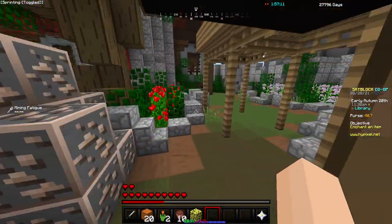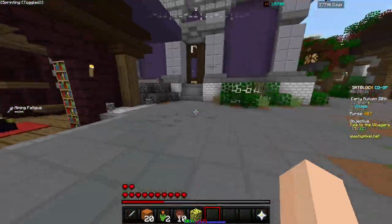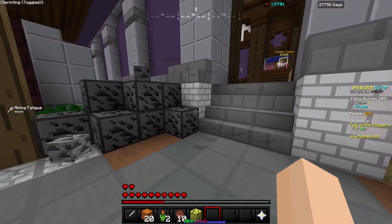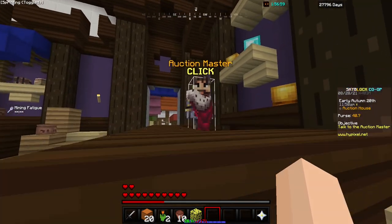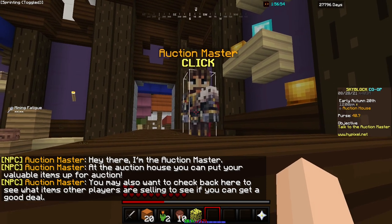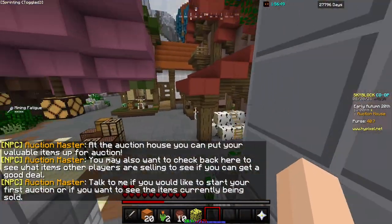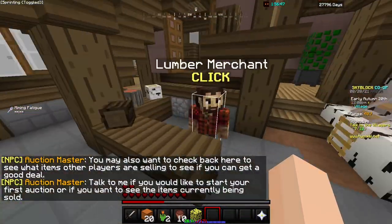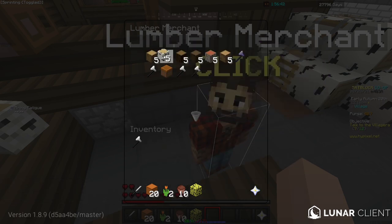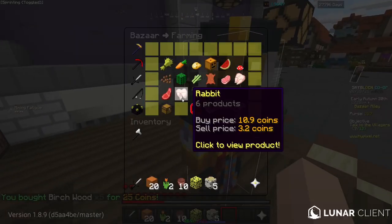Now you're going to want to go over here, past these flowers. If you lost my character, just rewind the video and find it again — you should be fine though. Interact with the auction master until you're able to auction stuff. Then go to the lumber merchant, interact with it, buy birchwood — just one — go around, sell that birchwood to the bazaar.